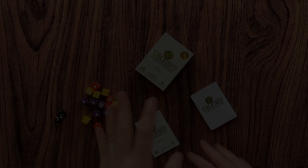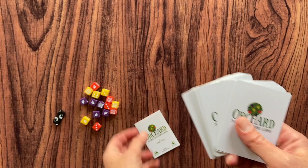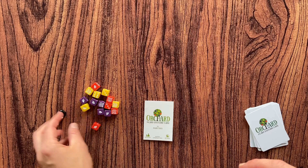Everything fits inside. You have 18 cards, you have the rulebook, and you have 15 dice. These dice represent different fruits — you have apples, you have plums, and you have pears. And there are two rotten fruit tokens with these cool worms. The rulebook is not long; it explains everything on just a few pages.